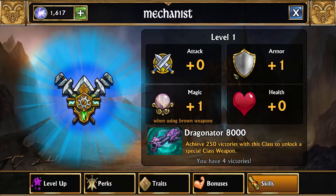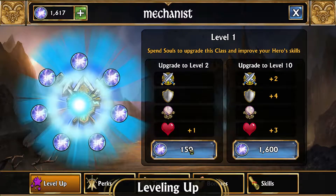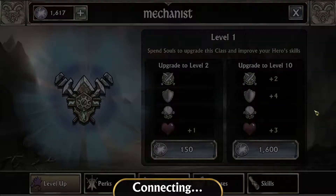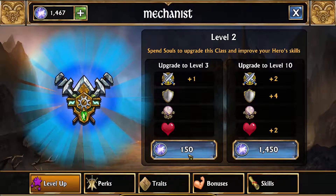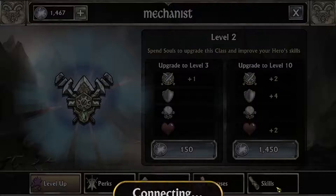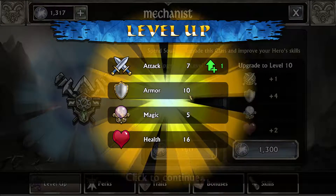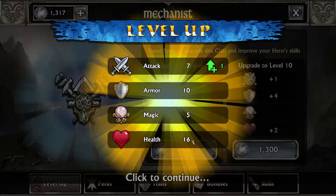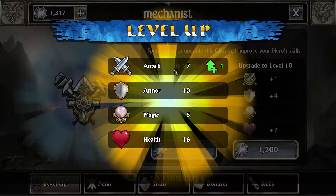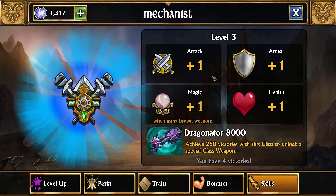As you level it up, you get more and more stats on it. Like if I just put more levels into it, you get one HP, and it just keeps going up. Then we get one attack. This is everything that your hero will then have on top of its already existing bonus. As you can see right now we have 7 attack, 10 armor, 5 magic, and 16 health on our hero. So it just boosted our hero whenever we use him in a team. We're actually at plus one to all.